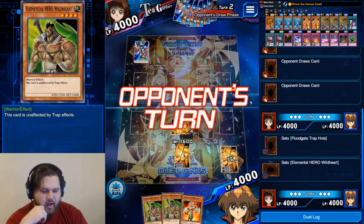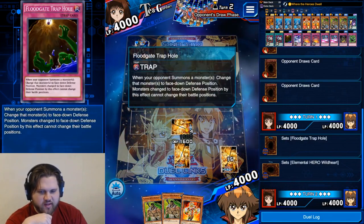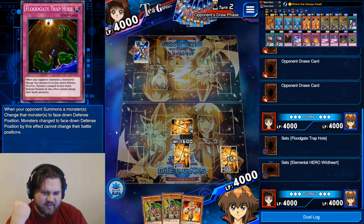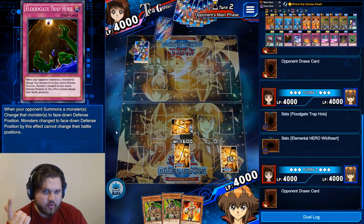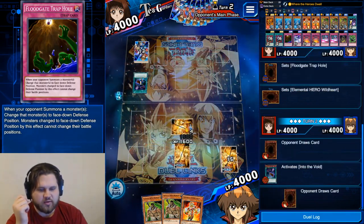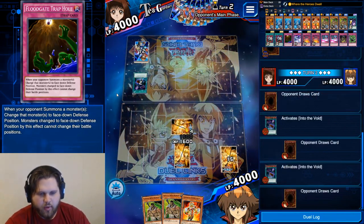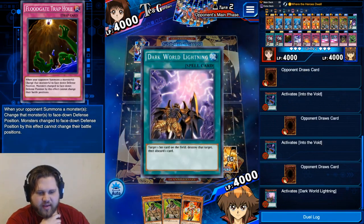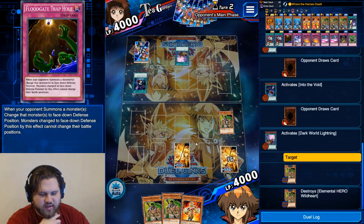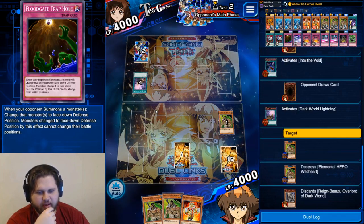We're going into the ranked pool in King of Games. Sometimes people play badly, sometimes people play real decks. We're starting out with a matchup against Teo — Dual Standby, so it could be a host of different decks. I'm going to set this Wild Heart. I drew a ton of monsters. If it's Dark Worlds and they summon Trance, I'm going to Floodgate the Trance. If it's Cyber Angels, I think I outright lose.